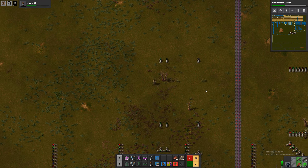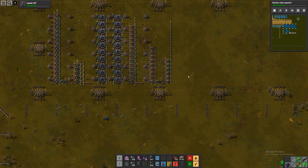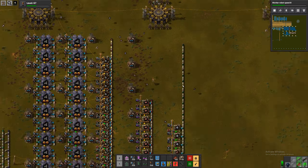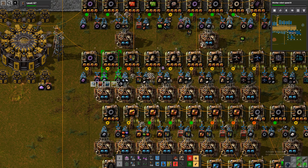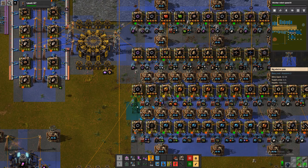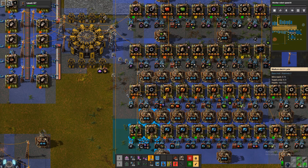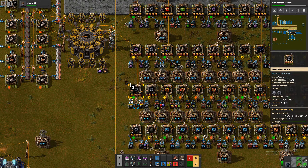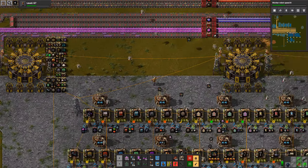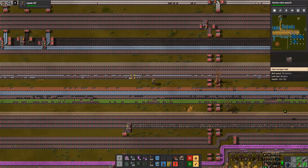Oh, pin left as it was. Bluebell, where you at? There it is. So now we're lacking gear wheels. Okay, that we can do something about, I think. Hopefully we have enough steel for this, but we probably don't.